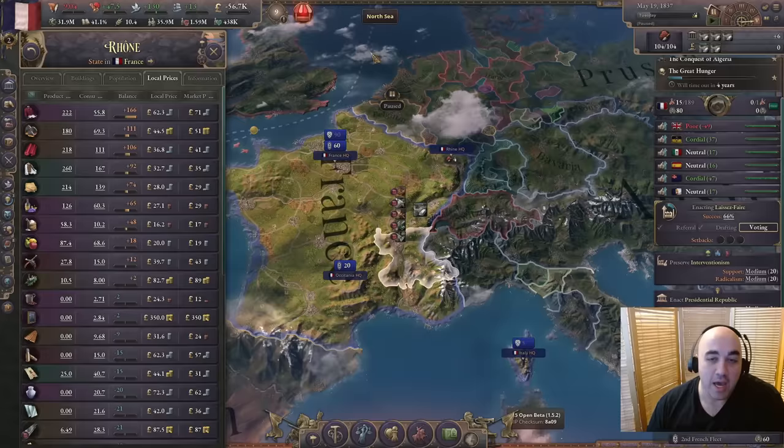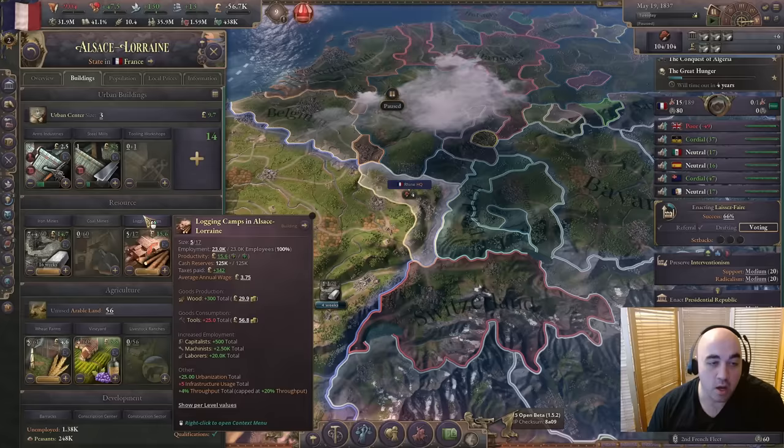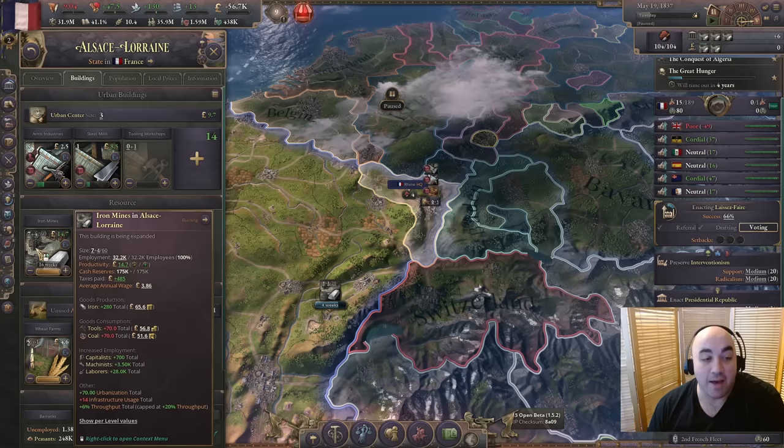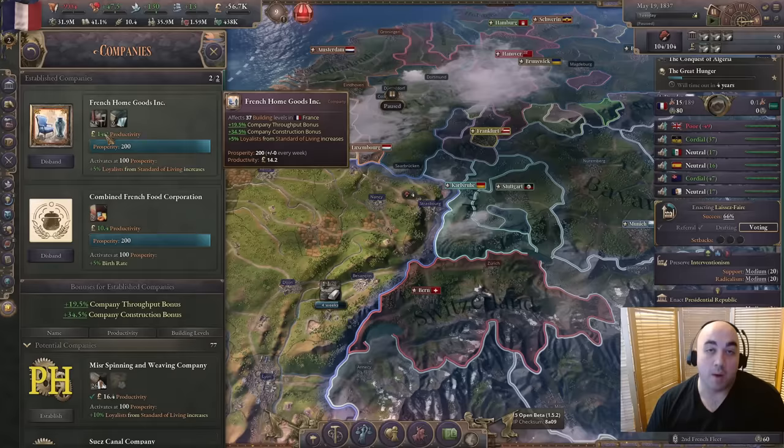In our construction, we're running a couple shortages because we're trying to import iron, but we'll be building it up to level 11 in Alsace-Lorraine so we can slot in the iron company in exchange for the French home goods company. We need to have at least one building at level 11, and so we'll be getting that here and switching from the home goods company onto the iron company.